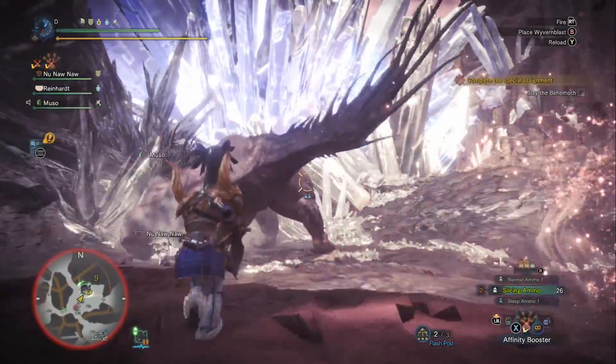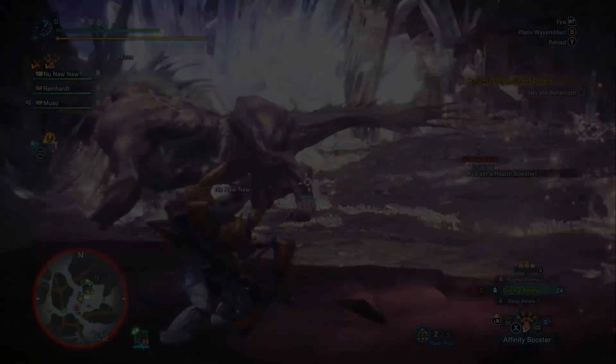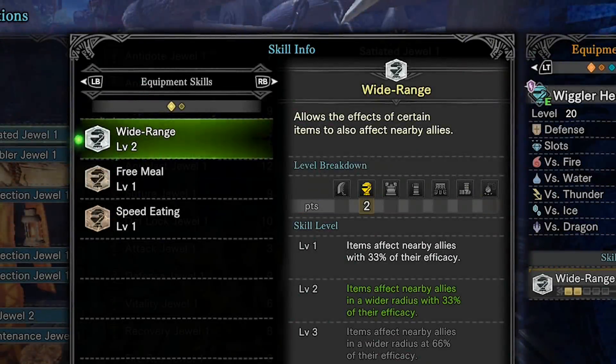Before we jump into the builds, let's talk about what it means to play support. First of all, you're going to need Wide Range level five. If you can't build Wide Range level five, you're not going to be that good of a supporter.